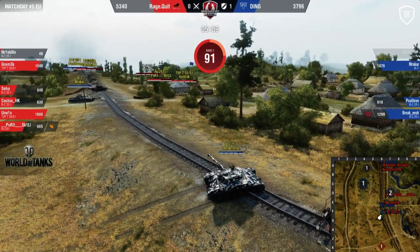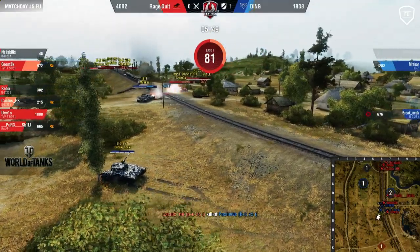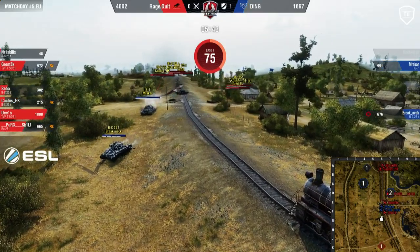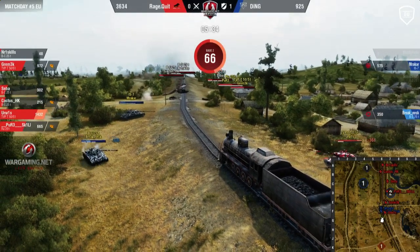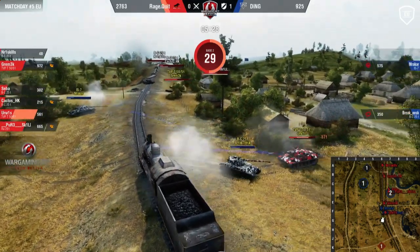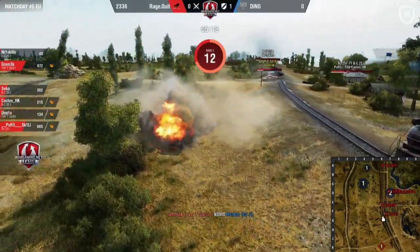TVP waiting there — Break trying to get a sneaky angle — oh he gets spotted by Urwiz. Good timing from Urwiz peeking over — landing two shells on Break. There goes positive — they took the overmatch as soon as Break got spotted. Gramek now clipping onto Mrakar's side and ragequit is actually going to do it — they managed to pull the first game off. I guess only one game was a gift. One round gift — but this was good by ragequit, really good. They were admiring this so much they'd use them for it, then rack them in a tiebreaker.